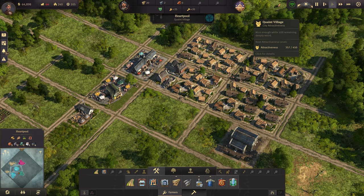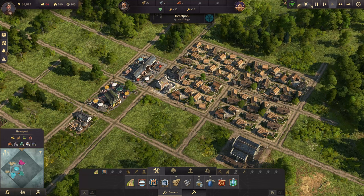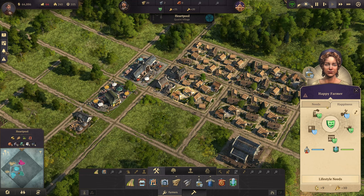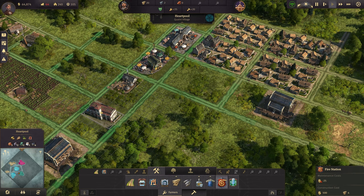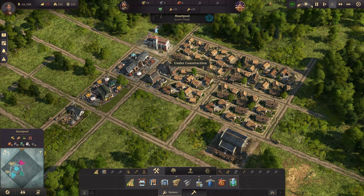We have a pub now, so we should start to see more income. The farmers are generating more, they're happy, and schnapps is improving. The workers and farmers are all happy. Let's go ahead and get a fire station built — I think we'll put that down here. It will cost 25 gold to maintain, but you can see we're doing fairly well now.